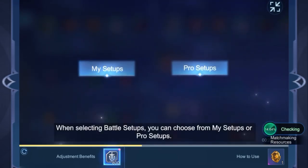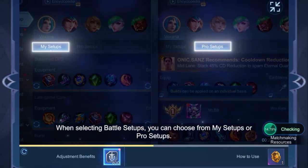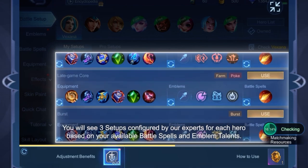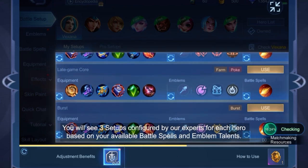When selecting Battle Setups, you can choose from My Setups or Pro Setups. In My Setups, you will see three setups configured by our experts for each hero, based on your available battle spells and emblem talents.